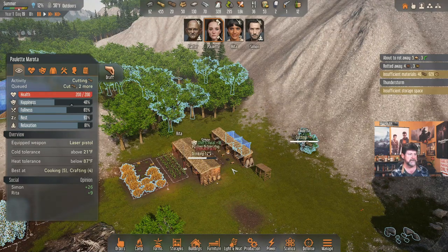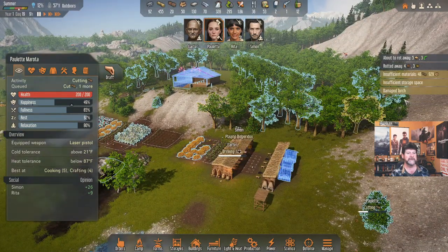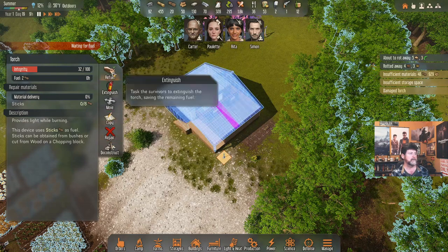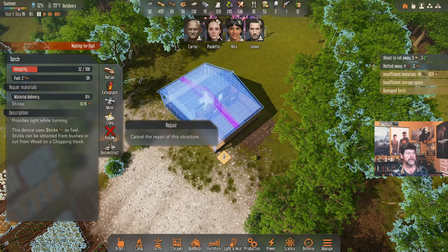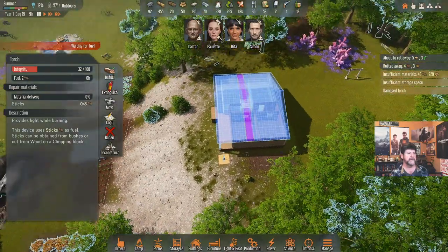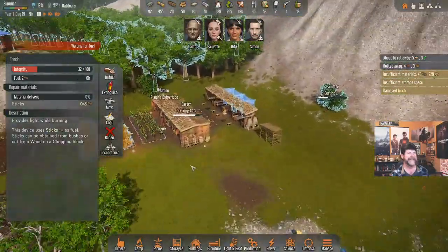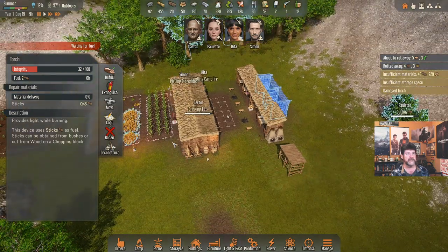No lightning strikes — rain is dying down, going away, gone. Everything's getting quiet. Drinking coffee, finished eating the cake — oh boom! After the rain was done we still got hit — took out a torch. Click on it, integrity needs repairs. Refuel, repair — it automatically went to repair it. And this one already has materials, so we're going to start building the roof from the middle outward. Not normally how you build a roof.